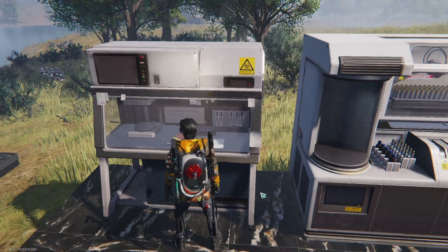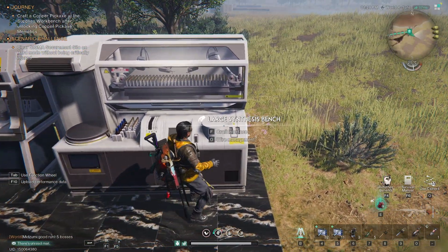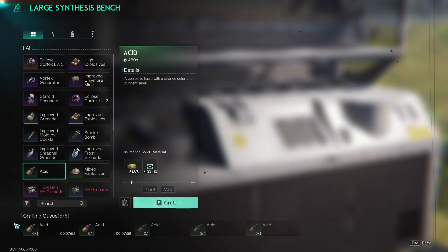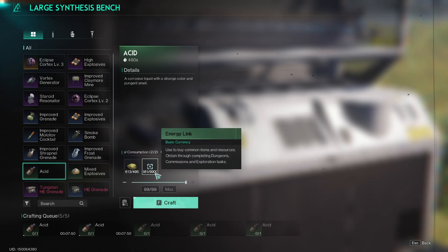The difference between small and large synthesis benches is that the large one allows you to produce two items at the same time and thus doubles the production speed. To produce one unit of acid in the current patch, you will need 5 units of sulfur, 100 energy links, and 8 minutes of real time.